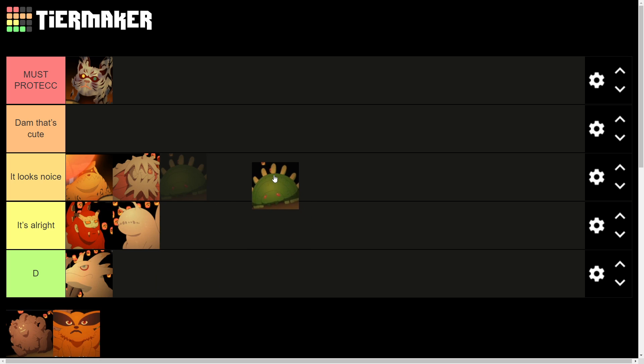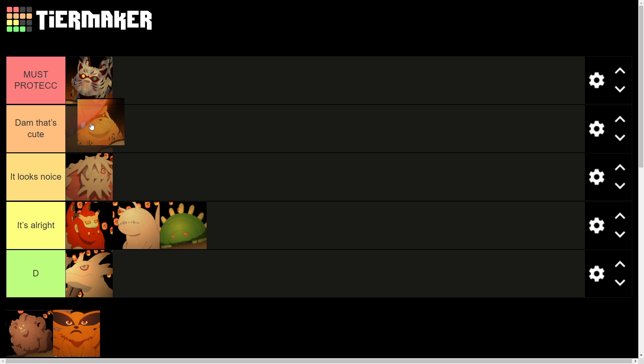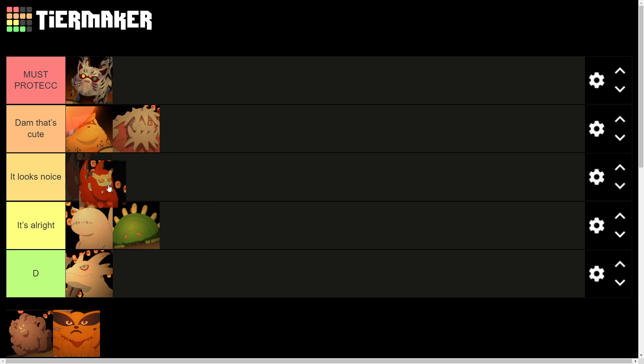Chomei — this is the one that looks the most different from its grown-up form. As a real tailed beast, as an adult, it's a giant moth, and obviously it's kind of a larva right here. I'm going to say that one's alright — again, not a huge fan of bugs myself. I think I'm going to move up Shukaku and Isobu here, and move Son Goku to 'Not It' tier — I think that better clarifies how I feel.